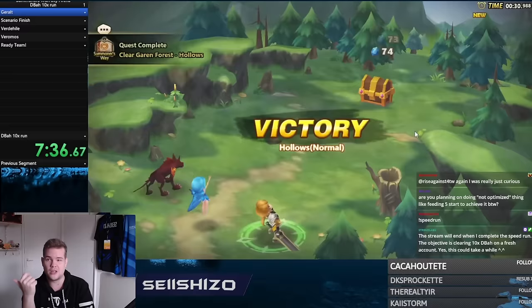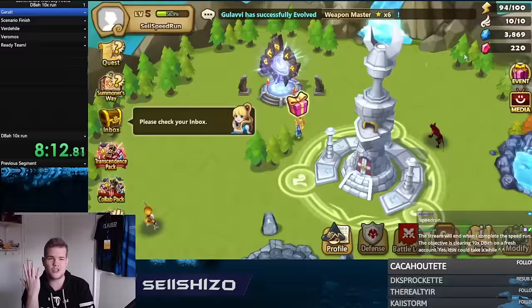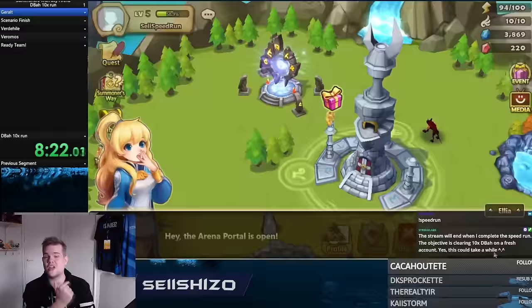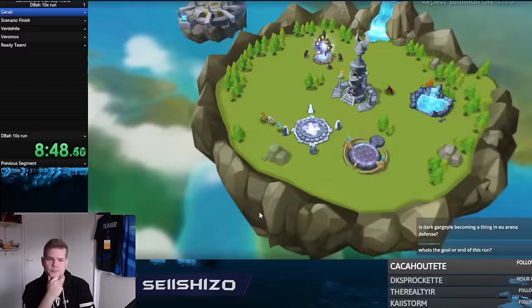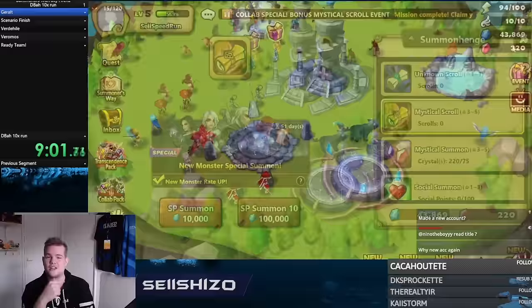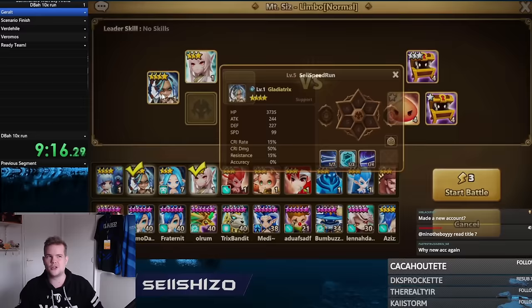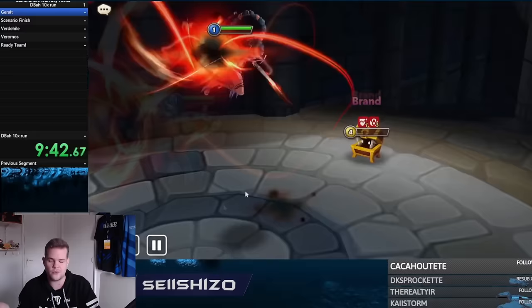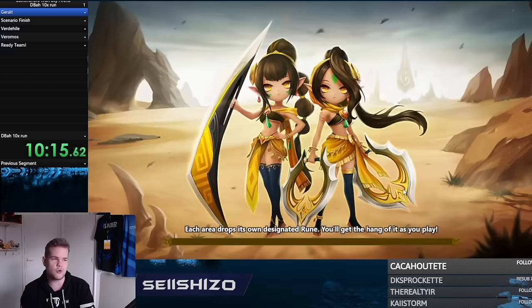My plan was to use those five rune sets on five specific units to clear Dragon's Abyss Hard. Three of the five are in the speedrun segments: Gerald, Verdehile, and Veromos. Lauren is monster number four — absolutely needed. For monster number five, I was using Tyron on my previous beginner account. You do have an event where you can choose a nat4 from unlimited summons.